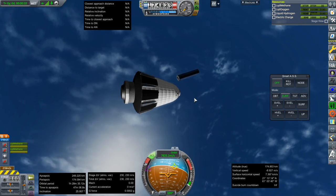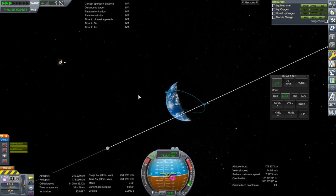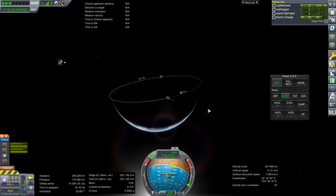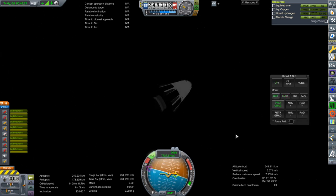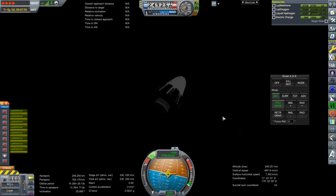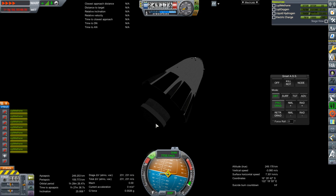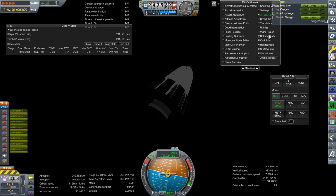We'll try and deorbit somewhere that will bring us back roughly to where we launched from Brownsville. Over the United States we would like to come back to. We have to use the weak RCS to deorbit — this is going to be a long deorbit process. That Delta-V is the Raptor Delta-V we're seeing — 230 is the Raptor engine Delta-V. Because we turned off the main engine, it's not reading the Delta-V from the main tank. Total mass currently is 1,126 tons; the dry mass is about 1,050 tons.